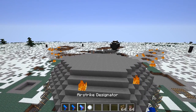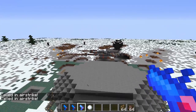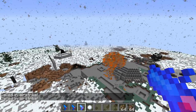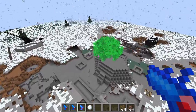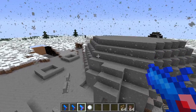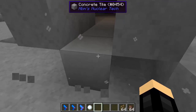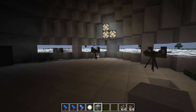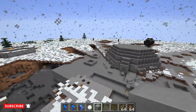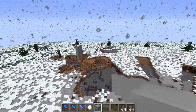Let's call in a nuclear strike now. Looks like the villagers are dead — because they were not wearing any kind of armor or hazmat suit — but the bunker is still intact. So this demonstrates how strong the bunker really is.